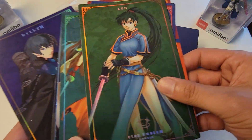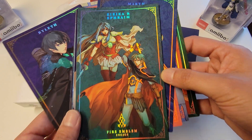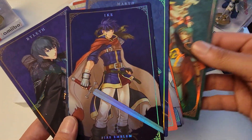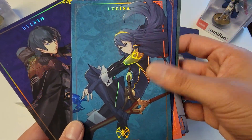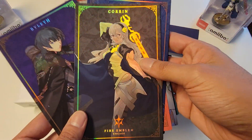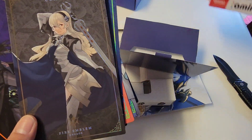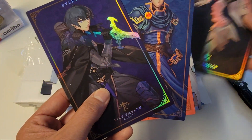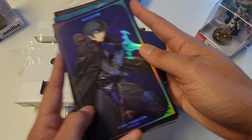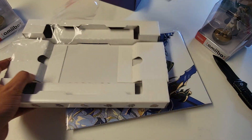Lindis, the twins from Sacred Stones, Ike, Lakaya, Lucena, Corrin — and we were able to snag that amiibo as well. And of course the newest one, Byleth.